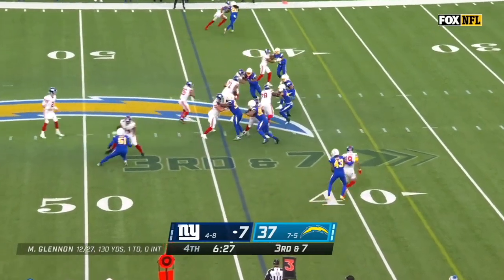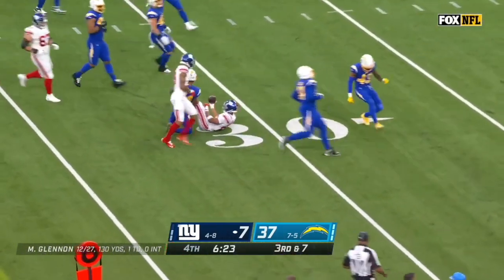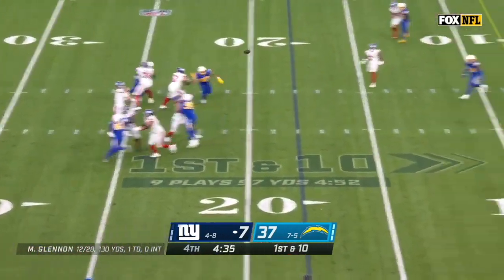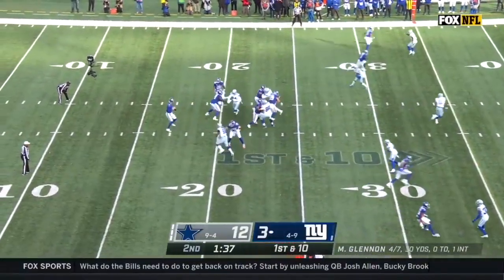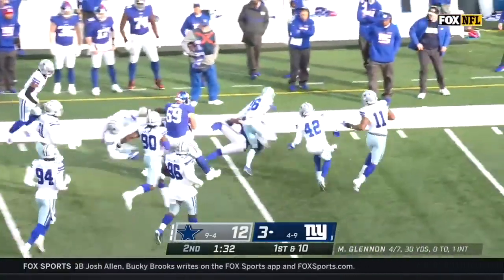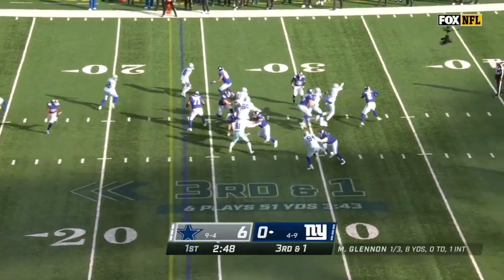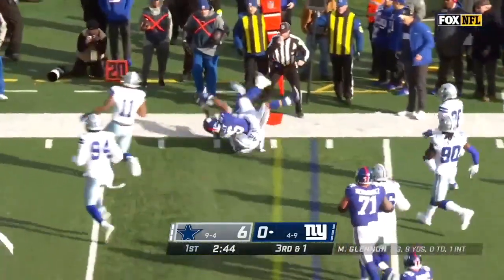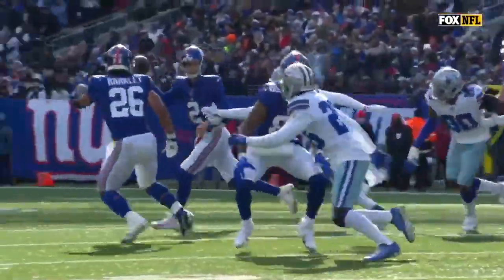Glennon for Shepard — he's got it inside the 30. There's Saquon Barkley with a nice run. Glennon pass — Barkley — and a touchdown, 25 yards! Barkley in the game, gets the check down to the blockers and Saquon Barkley with a first down. Fake to Barkley, immediate penetration — what a catch by Saquon Barkley, and he's got the first down!